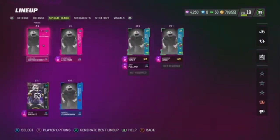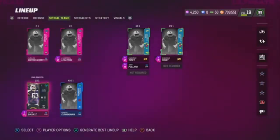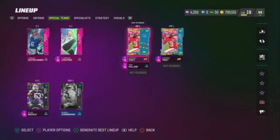And this is our special teams. We got the Scottish Hammer — he helped us get to that 99 about a month and a half, two months ago. We got Greg the Leg right here. I remember when I bought him for 400K and now he used to sell for like 1.3, 1.4 million coins. That was crazy. Our kick return and punt returner is Kadarius Toney.